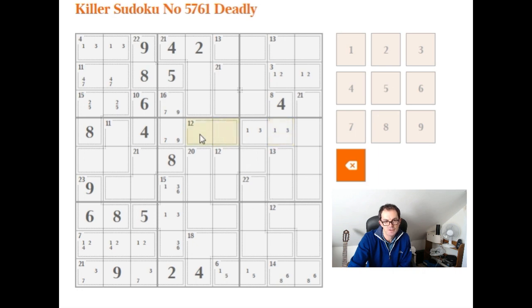And we can see now this 12 has to be a 5,7 variation, because it can't be 3,9 and it can't be 4,8. So this is 5, 7 like this. And therefore this is a 9.